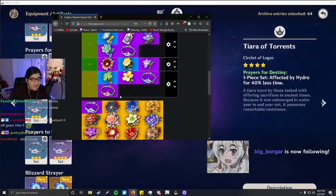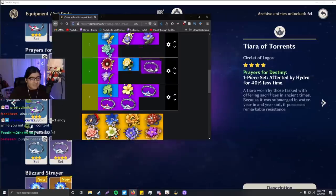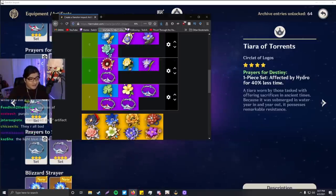Speed round: F tier, F tier, F tier. I'm bringing you down. D tier — perfect. There you go.